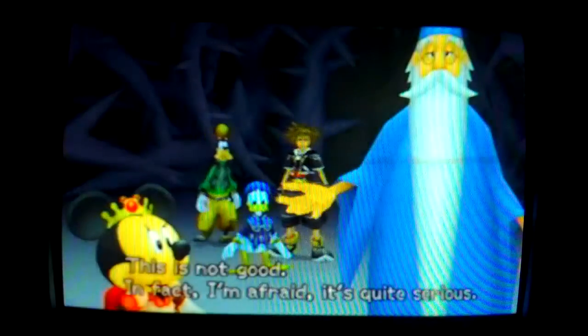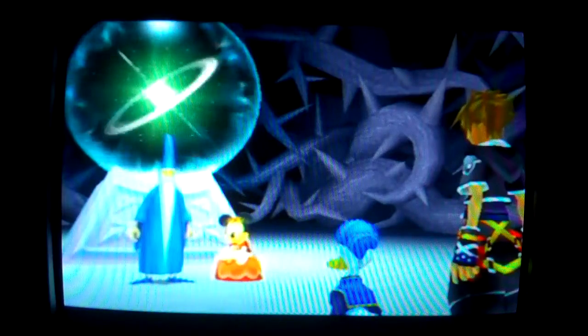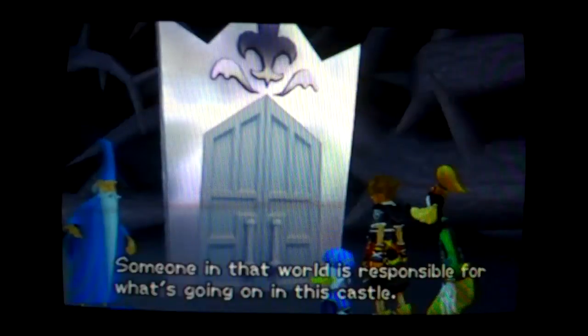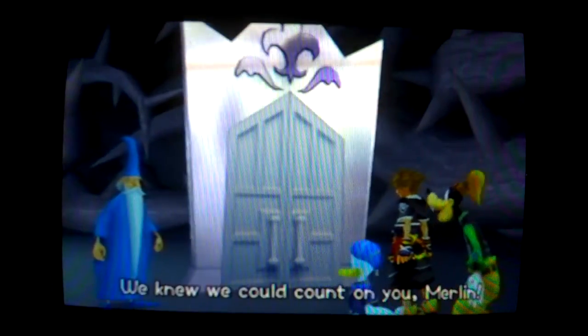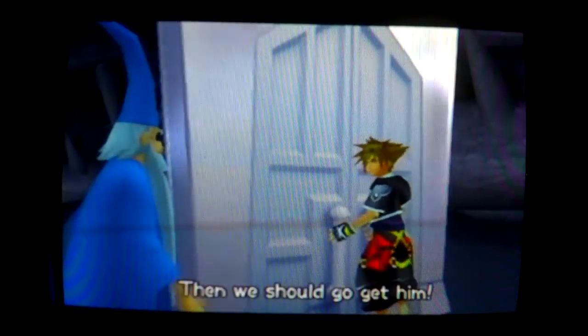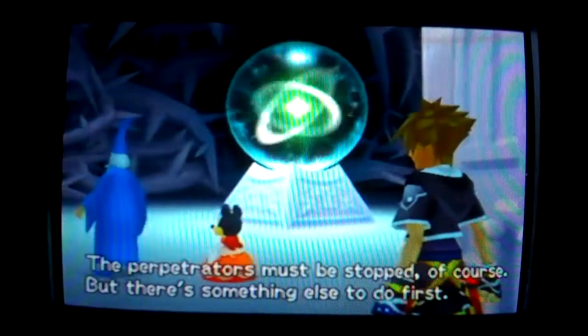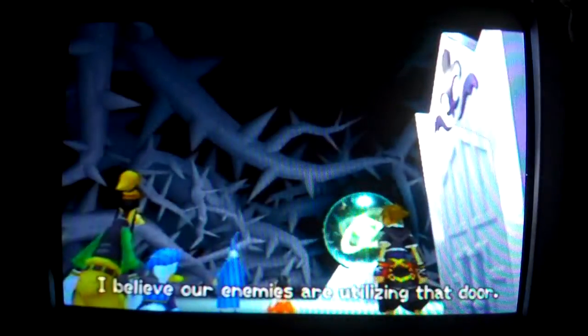Interesting. What's happening, Merlin? This is not good. In fact, I'm afraid it's quite serious. What's that? My boy, that is a gateway to a special world. Someone in that world is responsible for what's going on in this castle — of that, I'm certain. We know we could count on you, Merlin. Then we should go get him. Wait a moment. The perpetrators must be stopped, of course, but there's something else to do first. Somewhere in that world, there should be another door identical to this one. I believe our enemies are utilizing that door.